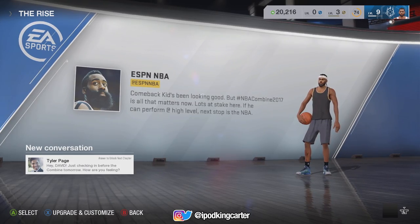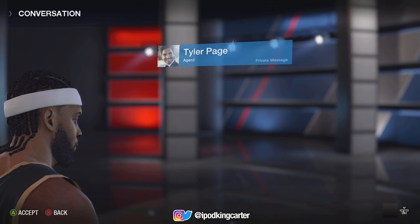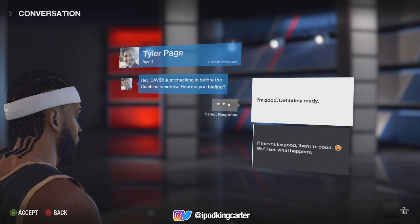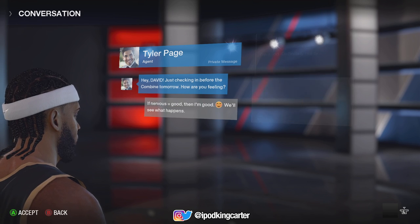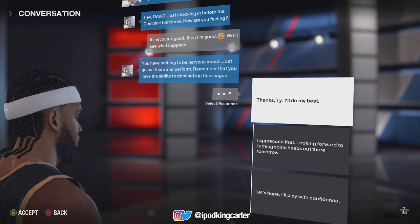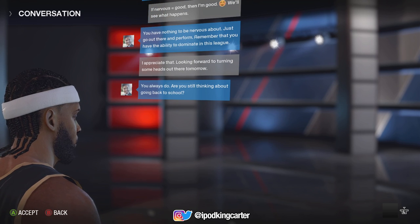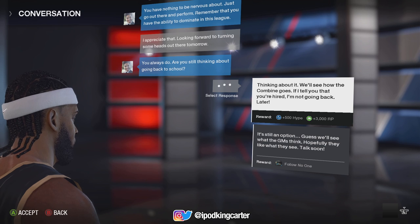What's going on everybody, it's your boy iPod King Carter. Welcome to chapter six of NBA Live 18 demo. Today I'm talking to my agent right now, about to head into the NBA Draft Combine. I am one of the top prospects in the whole city — worldwide, whatever you want to call it. I'm that guy and I need representation. So right now I'm talking to this agent dude who just hit me up like, 'Hey man, we can do big things together.'